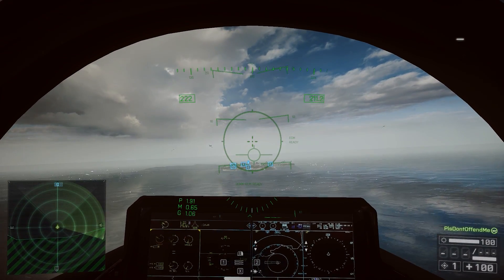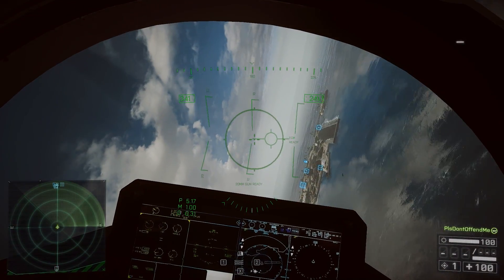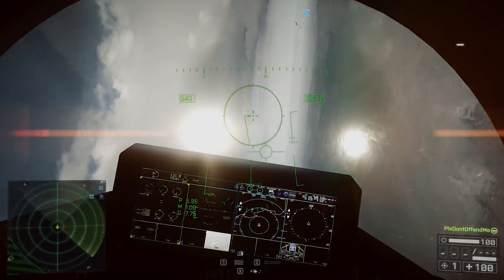I'm going to hop in a jet. What I'm doing right now is turning sideways, holding down S and just spinning. I'm scrolling the mouse to keep a constant spin.